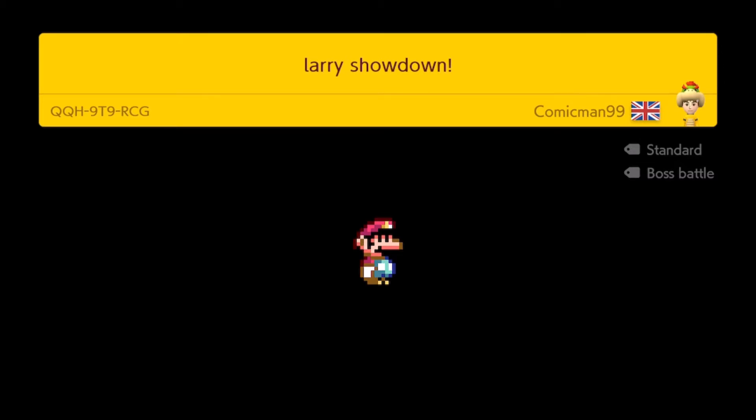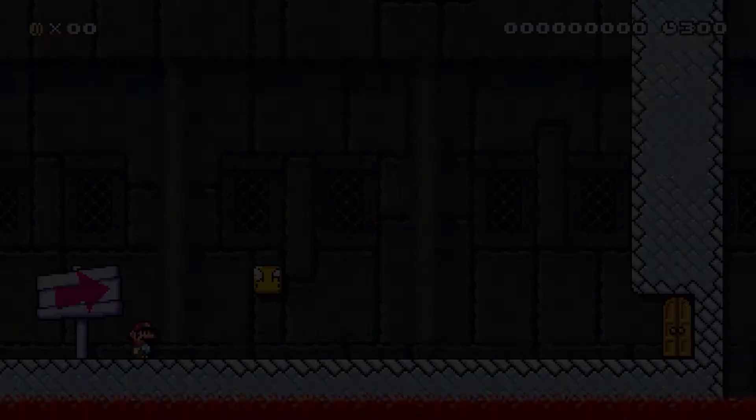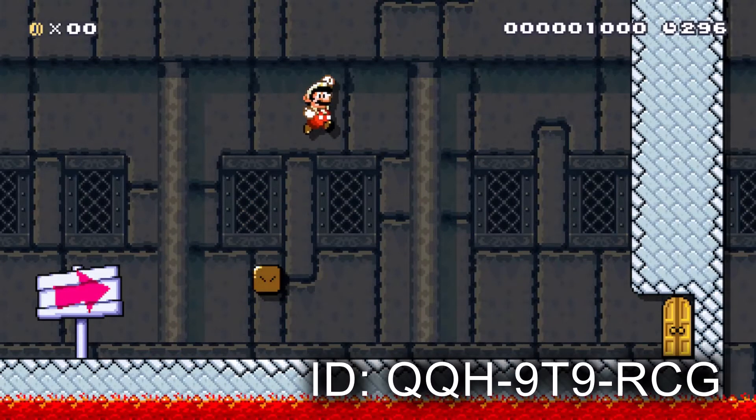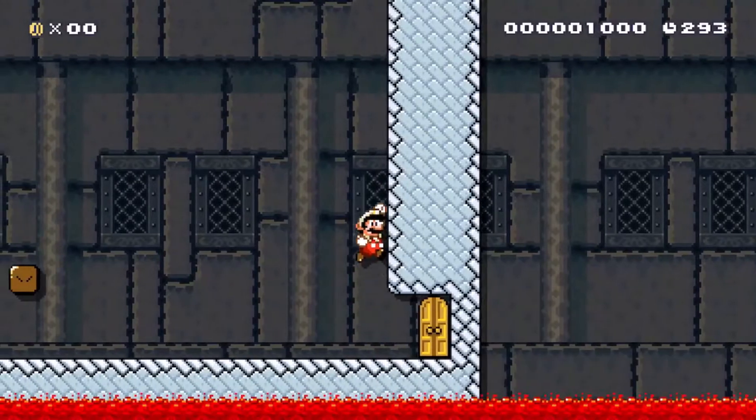Welcome to today's Super Mario Maker Creator Showcase. Jumping straight into some levels. This one is a straight-up boss fight — beat it as fast as you can.